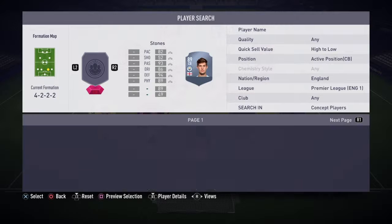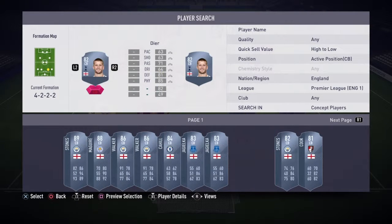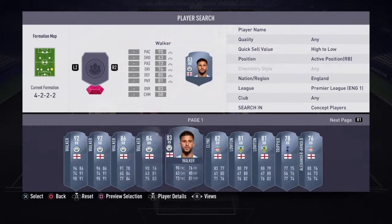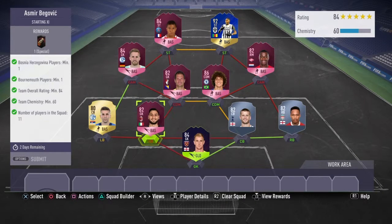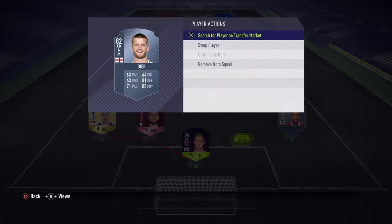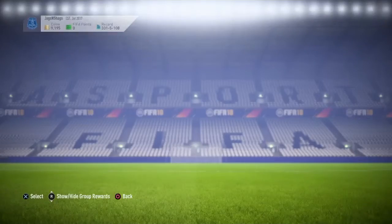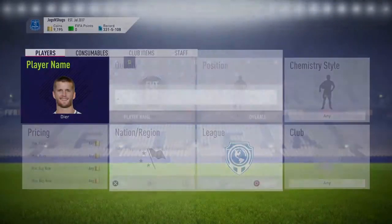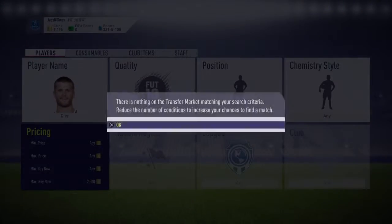See if we've got any defenders — yeah, play him in there and get the green link. What I'll have to do is get a couple of Premier League players. I'll get Dier because he's quite cheap, and then I have to get Klein. Yep, there you go — that works. Two chemistry off... there you go, perfect. All I've got to do now is just buy these.